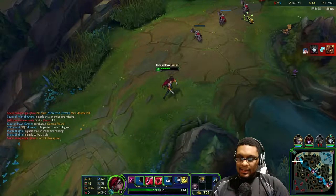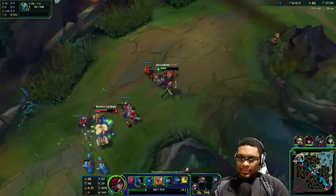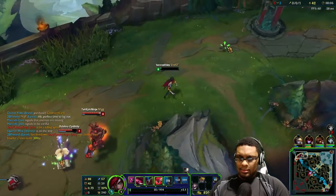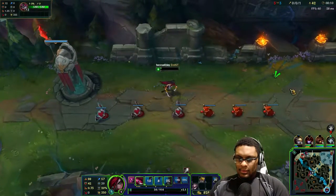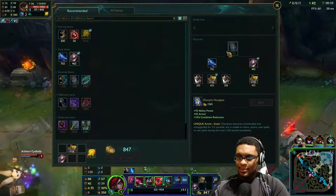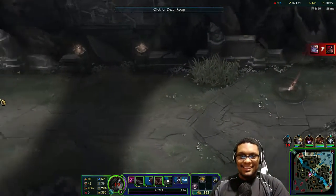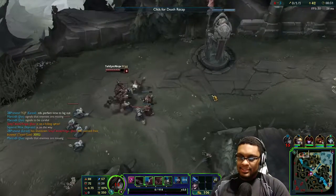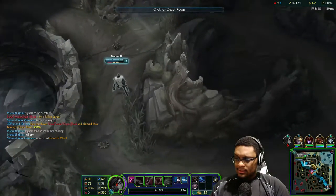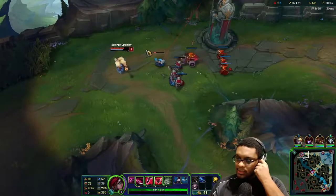I just want to get some serious damage right now - just need the other 800 gold. I need to find a good... oh, you're level six already? What the hell - why is he level six? It hasn't even been seven minutes and he's level six. Don't come top, you're gonna die. I wish I had a ward - I could have at least teleported to it.